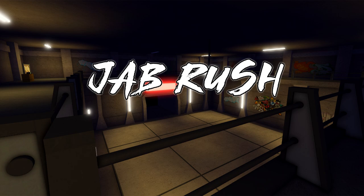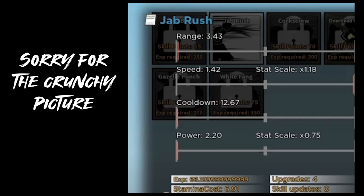Jab rush is especially prevalent on speed, so you have to edit it a little differently. Go max speed, no cooldown, no range, no power. If you aren't fast enough to make it work with this edit, try maxing out your cooldown. Flash job edits might be a little different — you might want to put 3 edits in speed and 2 in cooldown.